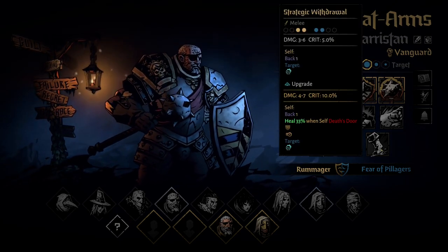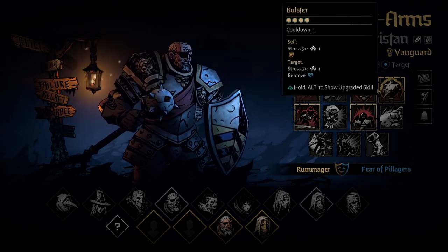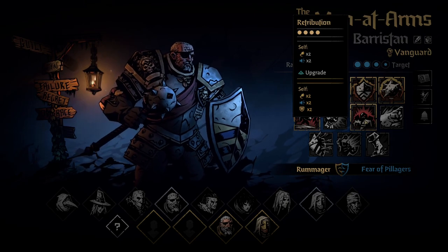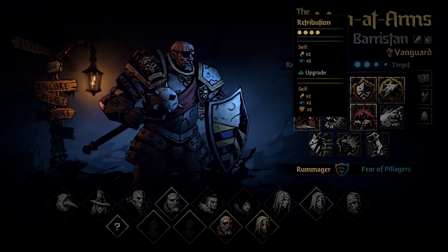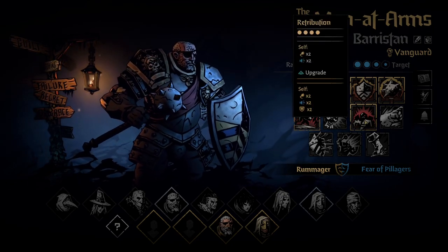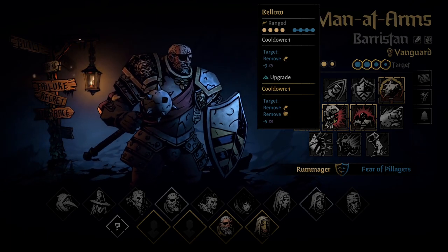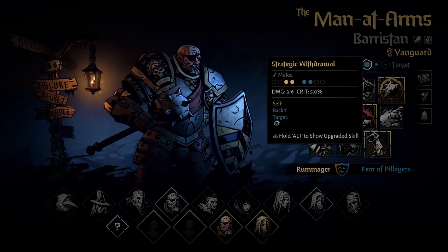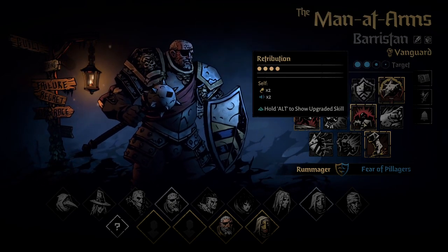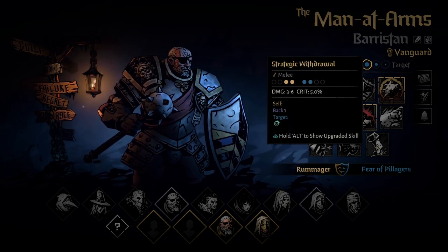For Vanguard Man at Arms, play with Crush, Defender, Bolster, Hold the Line, and Retribution for the first ten fights. Upgrade Retribution first with your mastery token — no exceptions. Once you know what you're doing, switch Defender for Below. On the third map and for boss fights, switch Below for Strategic Withdrawal and upgrade it. That's how you play Vanguard Man at Arms.